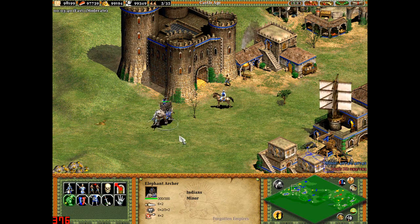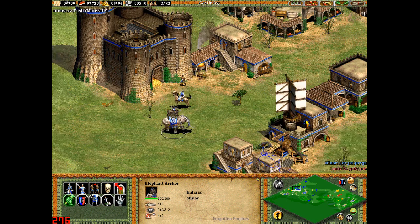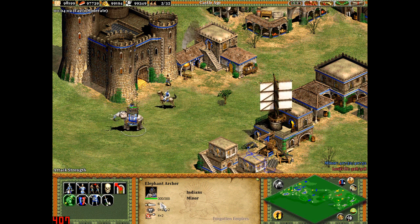So let's create an Elephant Archer. It's basically a war elephant, like the Persian war elephant, with one of these crates and someone up there. An Elephant Archer has 300 natural hit points, which is quite a lot, 6 attack per arrow, 0 melee armour, 3 pierce armour, and 4 range naturally.